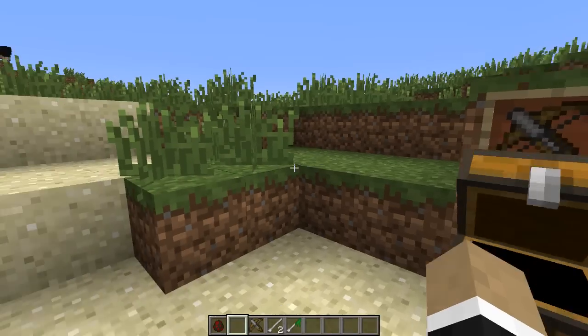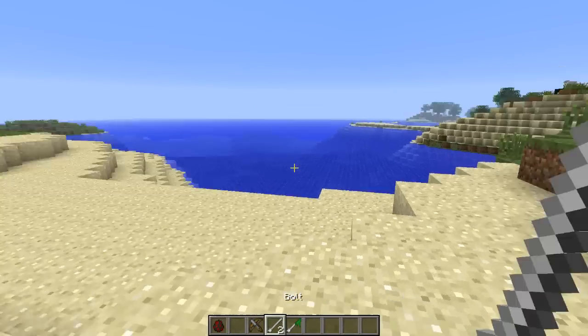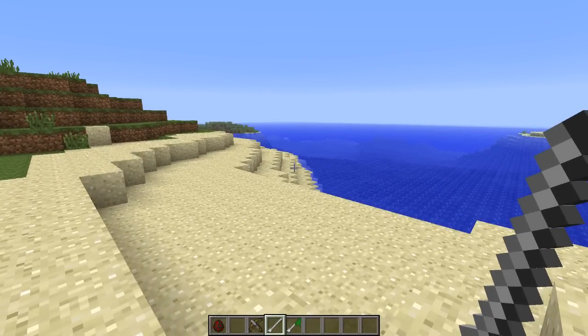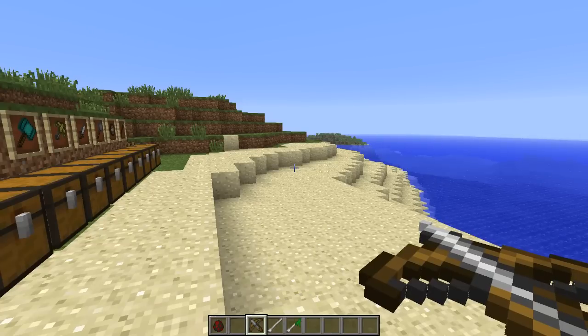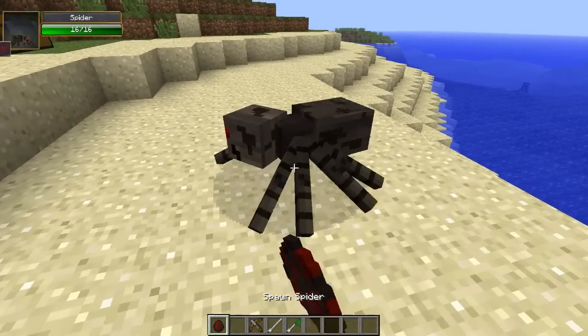The way you actually load your crossbow works differently in survival mode. We're in creative right now, but in survival when you right click on a bolt in your inventory, you'll notice it went from having two in your inventory to only having one, and this means the crossbow is now loaded. In creative it would have been loaded regardless, but you can see that mechanic anyway.